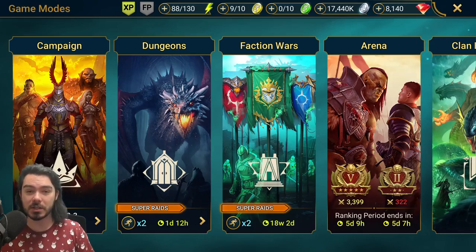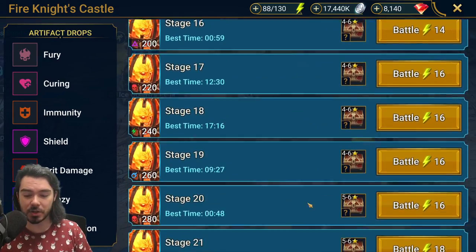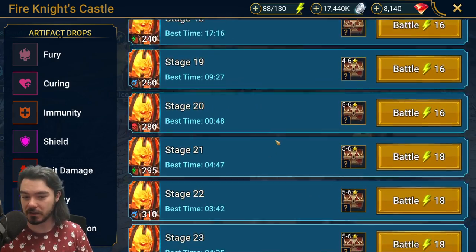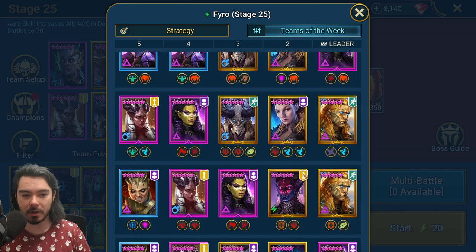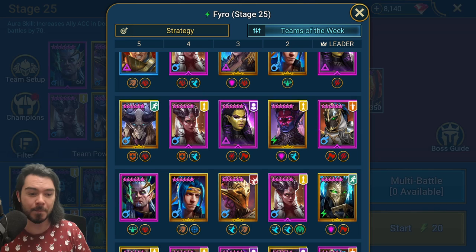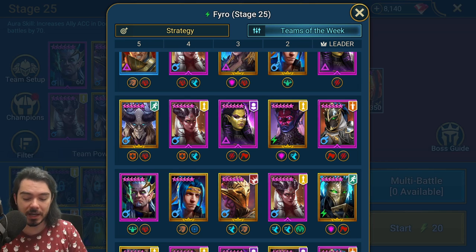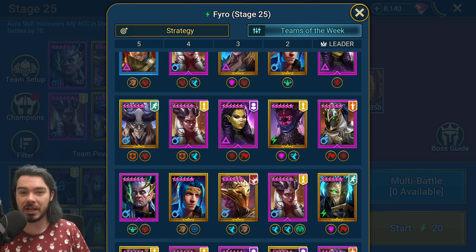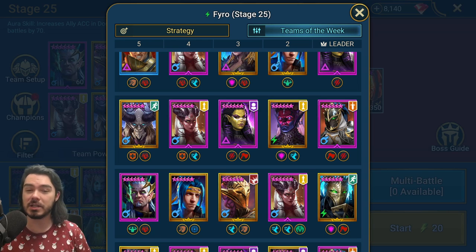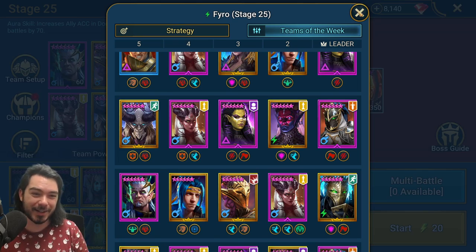So there you go — very versatile champion, very reliable champion. He also features in some Fire Knight teams. He's actually bad for stage 20 Fire Knight but good for stage 25 — even though the Fire Knight has that protection against max HP hits, he still gets used. His A3 four-hitter helps knock down the Fire Knight shield, and the decreased speed plus decreased turn meter are very useful. And it's still 10% max HP in a single hit, which is not too shabby.